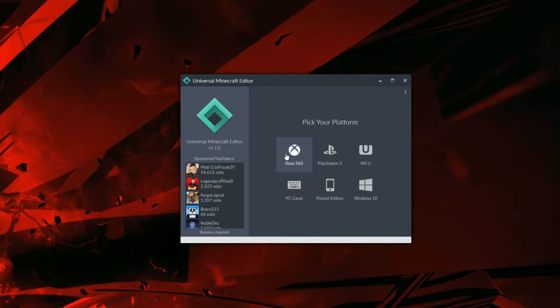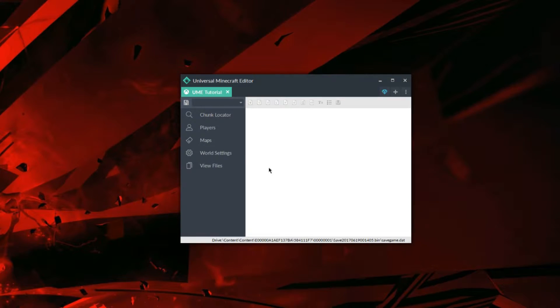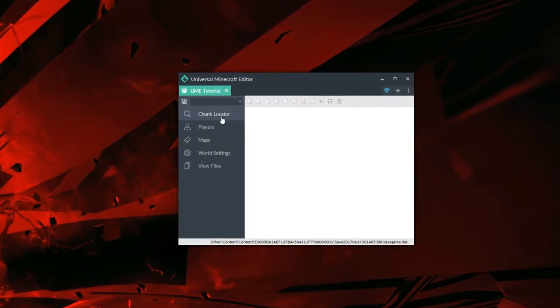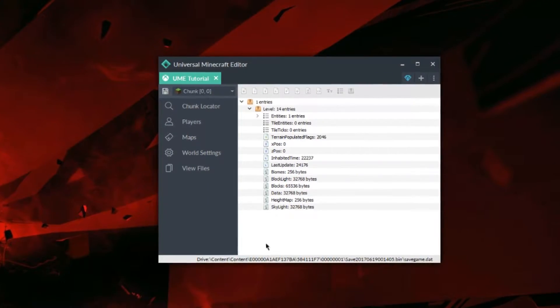Now that we're on the program, let's open up our save like normal. Then we're going to use the chunk locator tool and find our thing. Mine is at 0z9. As you can see, now there's a villager entity.